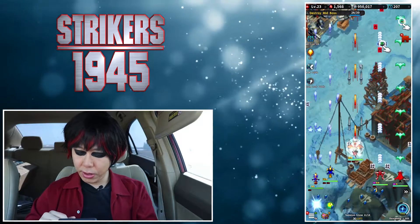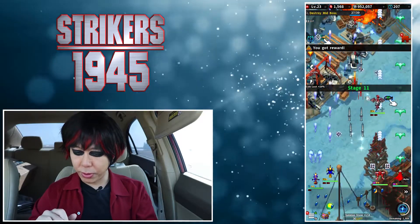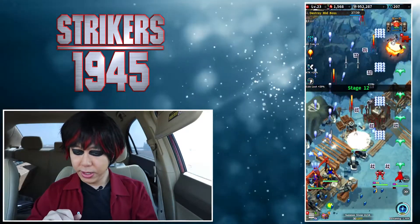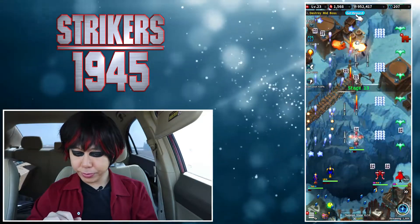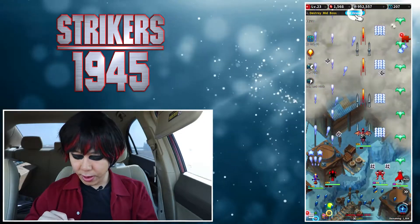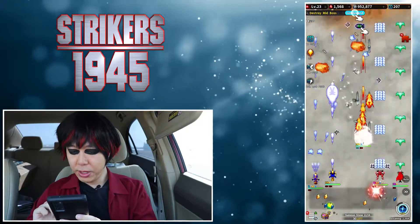I just beat a boss — the B icon is for the bomb. I can collect it and tap to use it. It's pretty crazy controlling five characters at once. Down here you also have a summoning pool where you combine crystals.